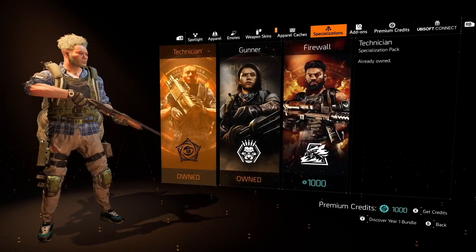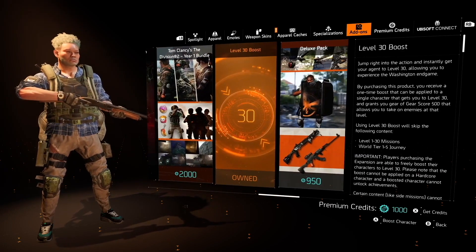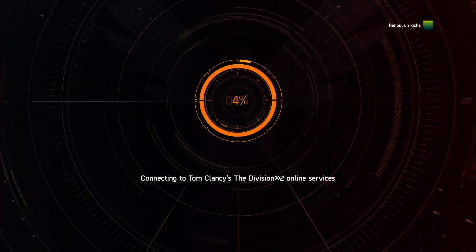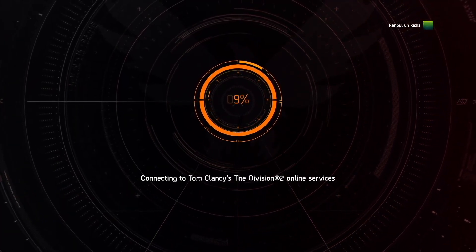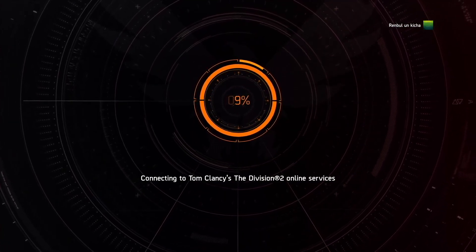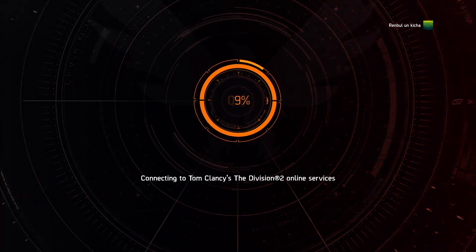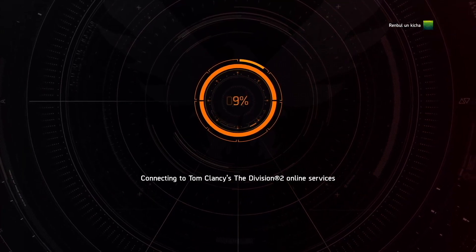Unfortunately, I tried this farming method on my level 40 character and that didn't work. Everyone is talking about getting a really dope amount of exotics in the Dark Zone at landmarks by looting those caches, but at my level 40 character I spent like 3 or 4 hours and didn't get any exotic components whatsoever.